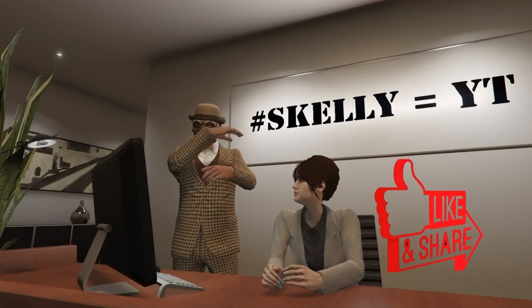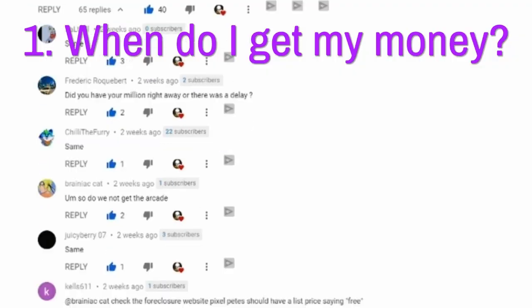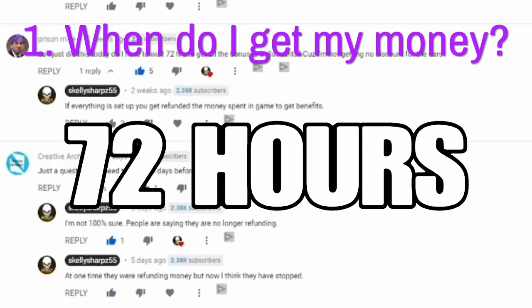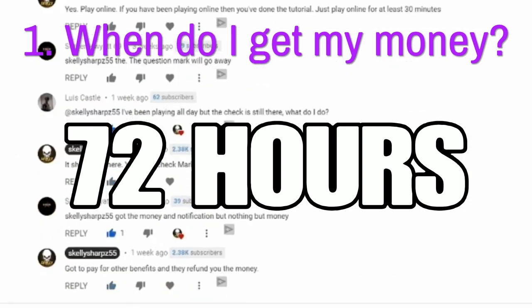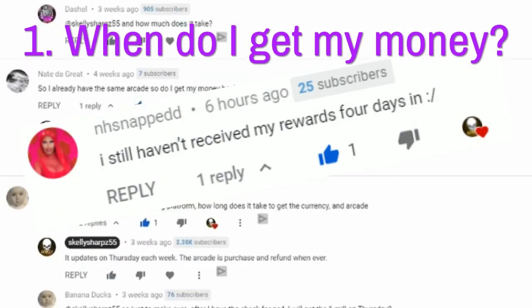So when do you get your money? I get a lot of questions and comments, so please consider subscribing, turning on that notification, and liking and sharing this video. When do I get my money? 72 hours after completing the link and completing the tutorial. You will get any Maze Bank deposits of money, or even rebates for the arcade, deposited 72 hours after the transaction.